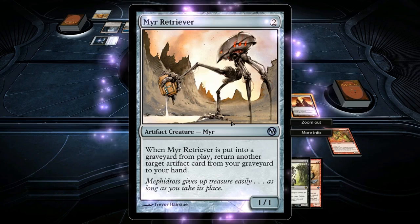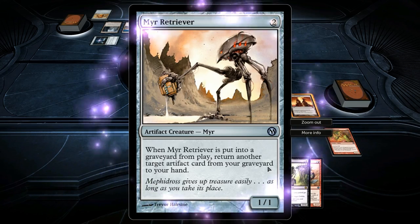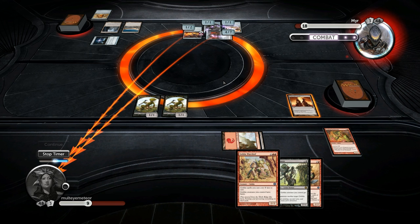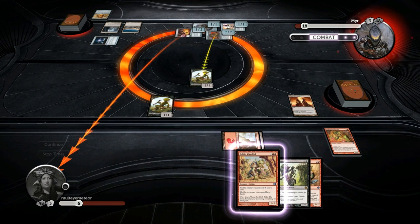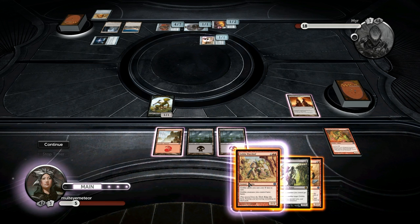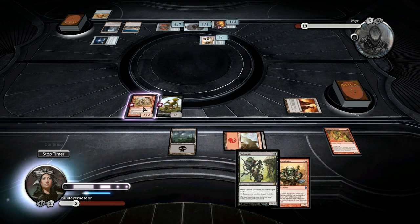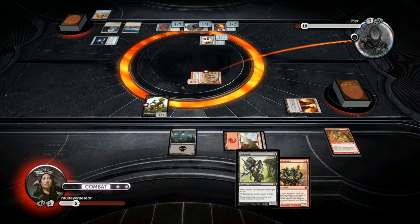What the hell now? Mere Retriever: when Mere Retriever is put into a graveyard from play, return another target artifact card from your graveyard to your hand. That is no good at all. Still has three cards in hand. I'm just gonna go ahead and jump with this. I think I can lay both creatures — oh, that's pretty good, that is very, very good. Of course I can't. I'm not gonna jump with this guy, not this turn at least. It has Trample — I didn't even realize that.